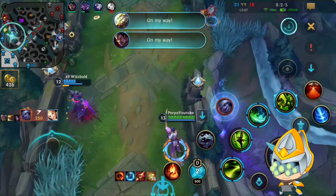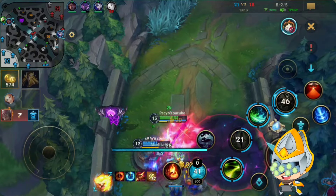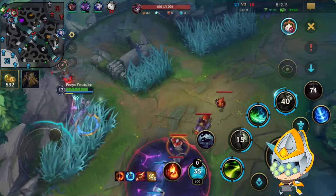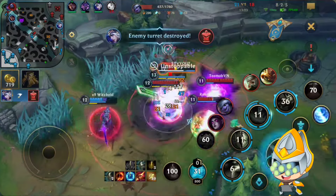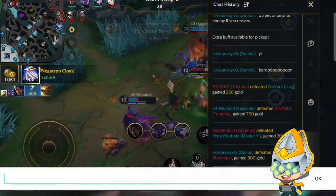Here I really wanted Darius to engage. Tristana holds me out, so I use my Meditate here to extend my ult duration. The Darius is just waiting in the bush which is pretty annoying. He went in with me here - like I almost killed them all alone, he just comes in at the end. He's literally full tank Darius.